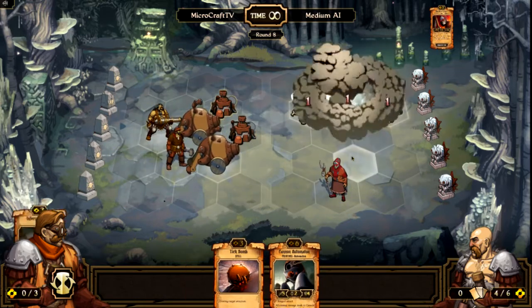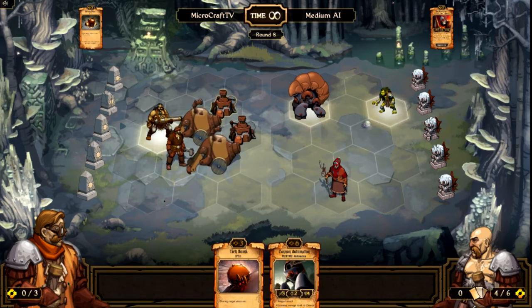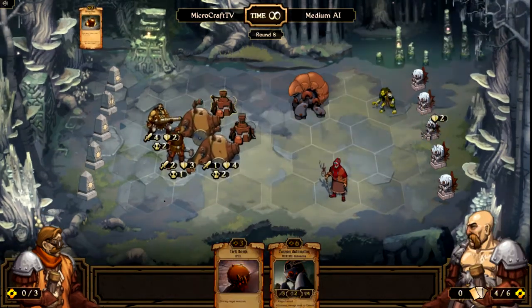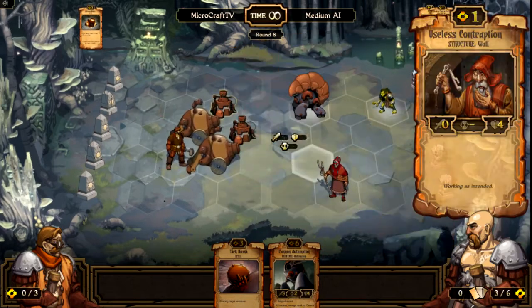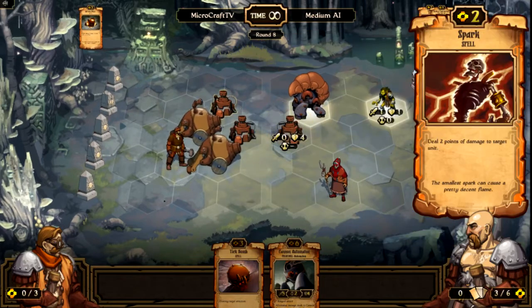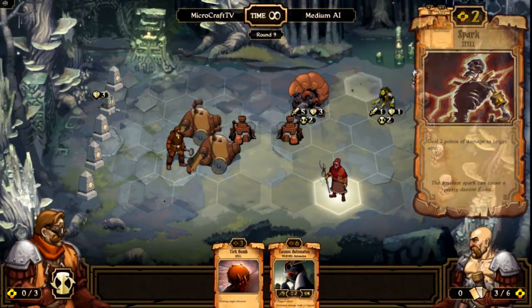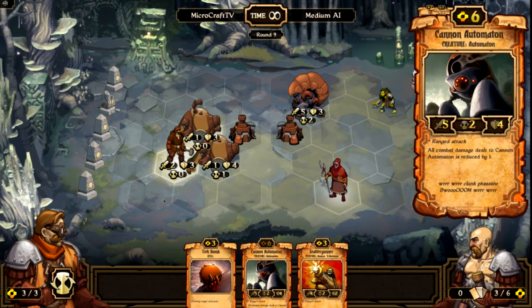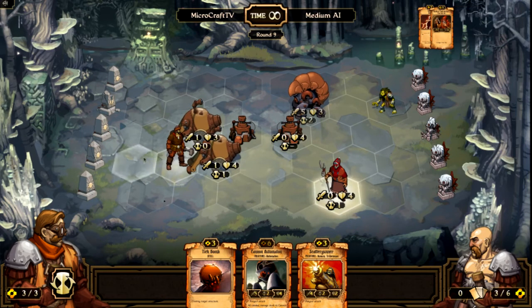I'm gonna deal damage to all those guys, killing one of them, which helps me out. My Cannon Automaton is doing some good damage here. Spark is just a two-damage spell. Apparently my trap didn't work — I don't know how that ended up happening. That was really stupid, but whatever.